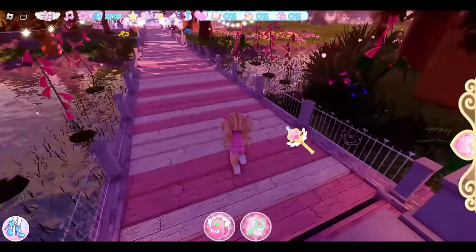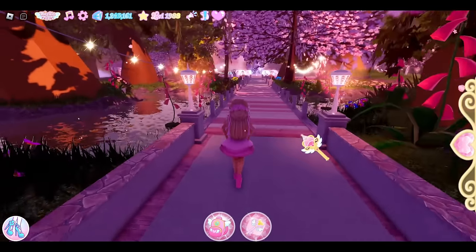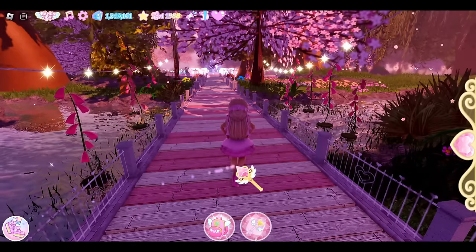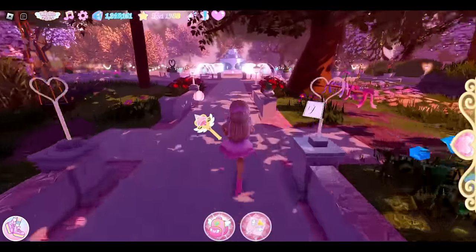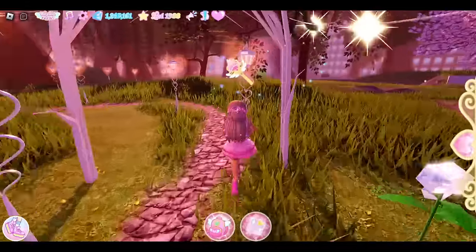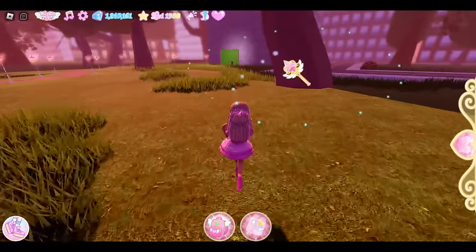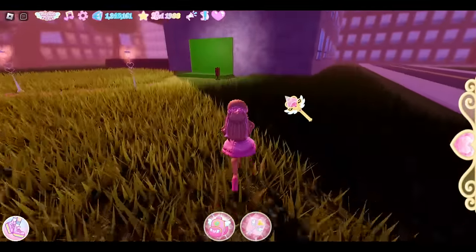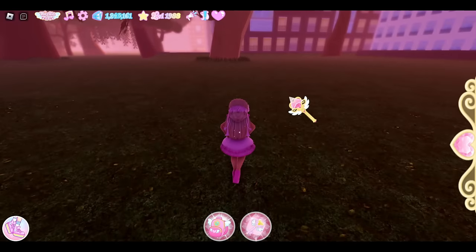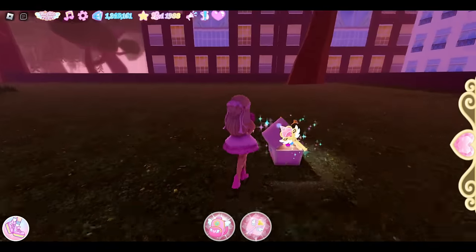The first chest is very easy — it is right where you will load into Davinia Park, right underneath the dock. I almost forgot to get one chest, so I'm going to show you where it is on my main account. Come over here to the fountain, then take a right and keep going until you reach the green screen. Once you get to the green screen, look towards your left and head that way. This is a chest that can be tricky because chests don't load in until you're close, so you need to be in the general direction of the chest location. Once you get close, it will show up.